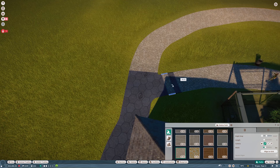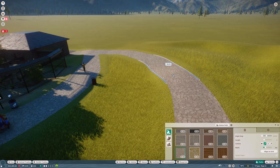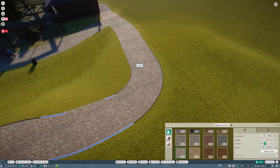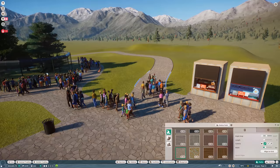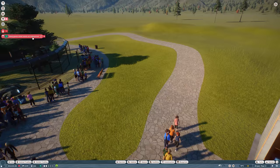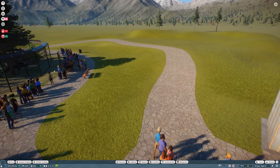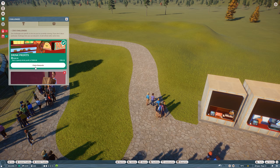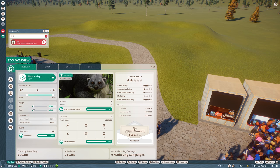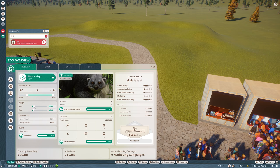I adjusted the path so it won't be too curved — now it looks perfect. I'll fill the surrounding area with foliage, shrubs and trees so it looks very nice. We actually got an award — some additional money, really nice! Let me check — looks like the ticket prices are underpriced.